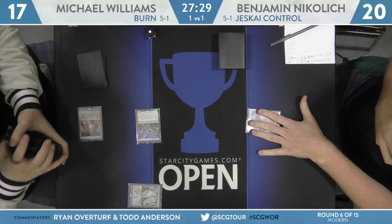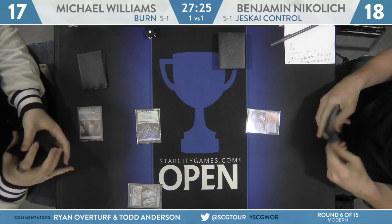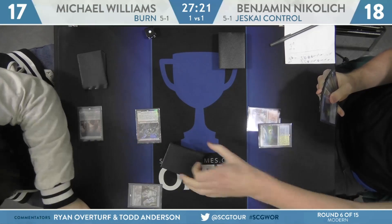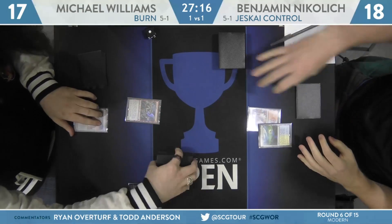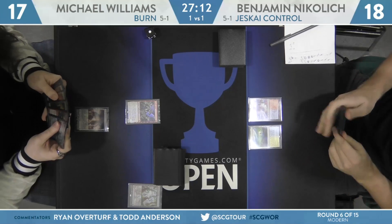Williams starts with a tapped Steam Vents. He cracks a Wooded Foothills for a Sacred Foundry — he's at 17 — and plays a Goblin Guide. That draws Nikolic a Scalding Tarn. Nikolic falls to 18. Second land for Nikolic is Flooded Strand. No further action from Williams on his second turn.